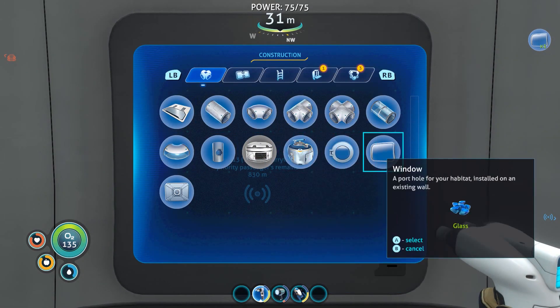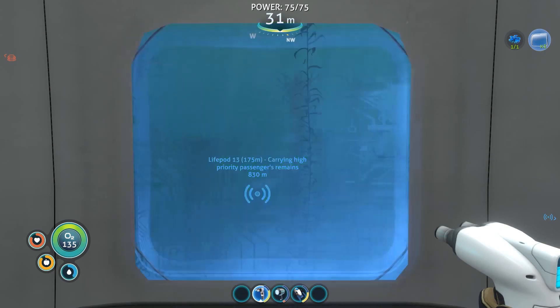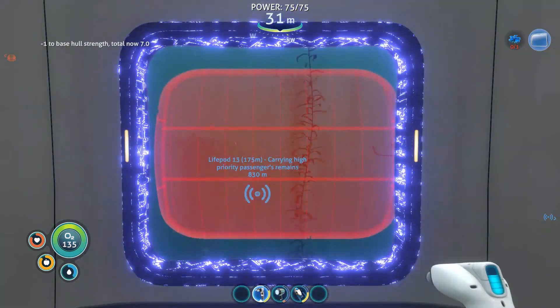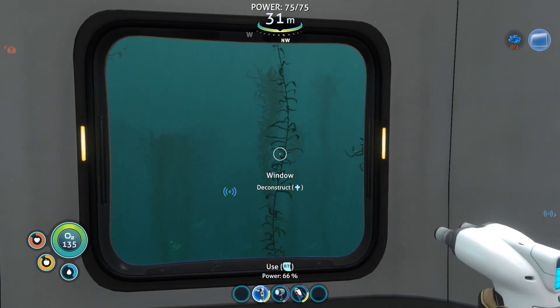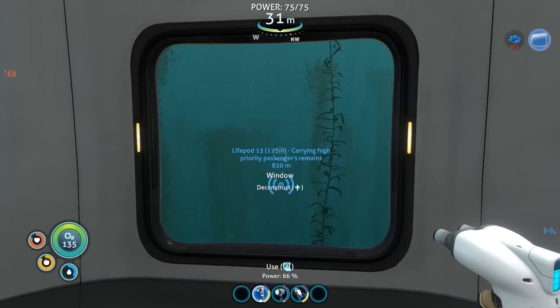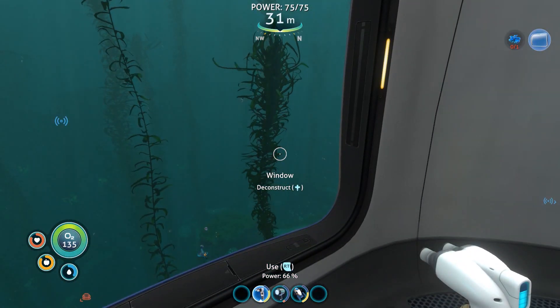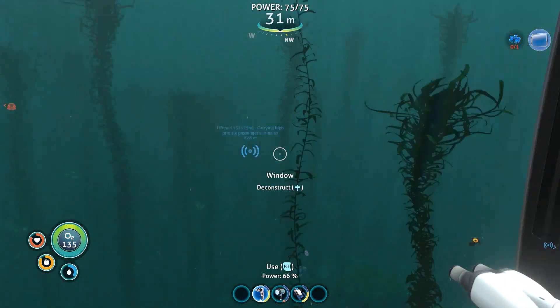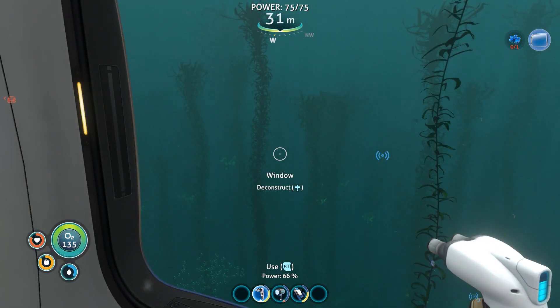Let's do this thing. Window - there you go. Pop that on there, make that - it's made. But what was that about? How do you reinforce? Reinforcement - lithium. Alright, I'm not sure what I've done there, I might have done a bit of a boo-boo. I can deconstruct it as well, but it looks so cool - look at that, I can see out! Oh that's so cool.